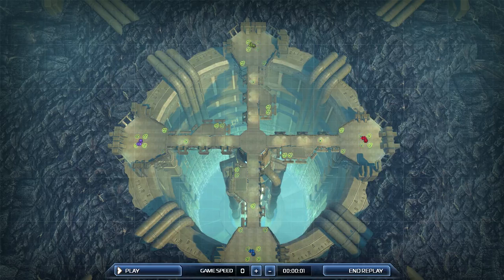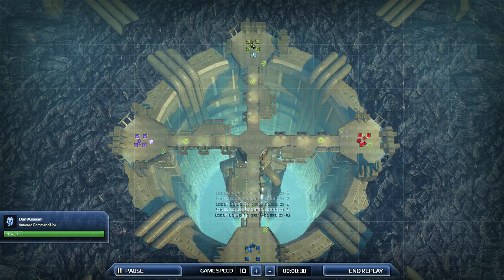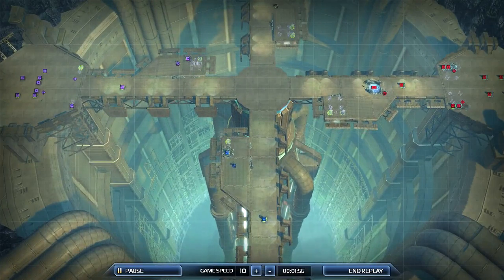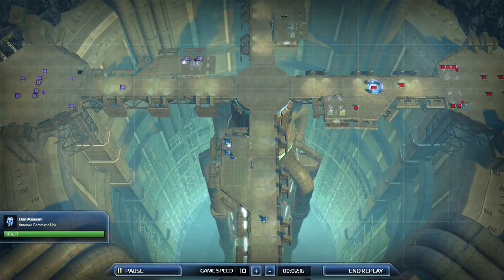It's Jack again bringing you another Supreme Commander 2 replay. This game it's a 4 player free for all on GeoFirma Warhol. We fast forwarded through the economy. We've got at the bottom myself, up against Darkis Aeson on the left, Matty on the top, and Ronnie on the right. Should be a fun game. I'm Aeon, Ronnie's Aeon, Darkis Aeson's UEF, and Matty's Aeon.